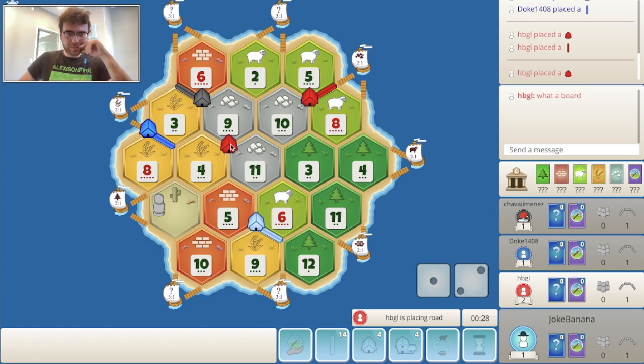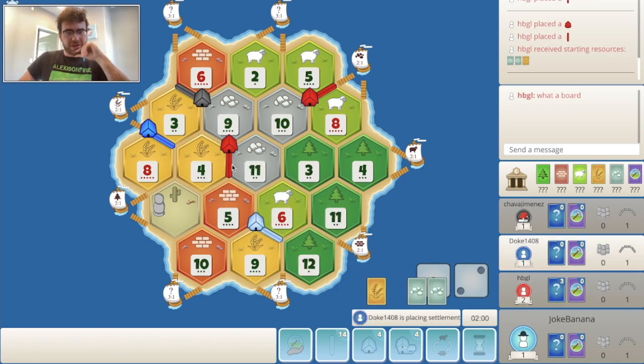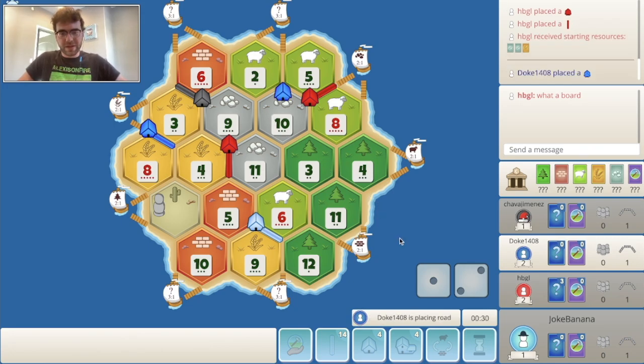9-4-11 — that's actually pretty good. They are all out ore, wheat, cheap. And if they get that ore port, I think red is going to have a beastly setup. Also they're very close to an early city — they have 2 ore and a wheat in hand, so literally all they need is a 4 and one of their ore rolls, and they've got an early city.